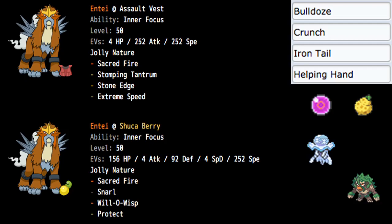For the bulky build, we have Shuca Berry — not having Assault Vest since you want to be using moves like Will-O-Wisp, Protect, and potentially Helping Hand. We went Shuca Berry because taking reduced damage from ground moves is very solid, since it is the most used of Entei's weaknesses. A lot of Pokemon just randomly have ground coverage — things like Venusaur, Rillaboom, and Glastrier.